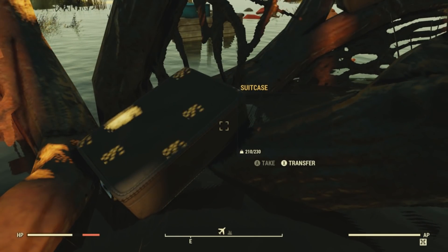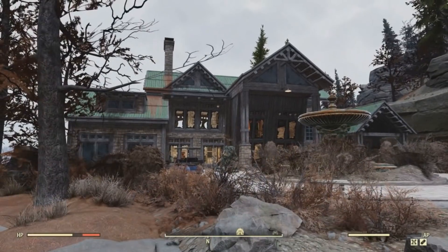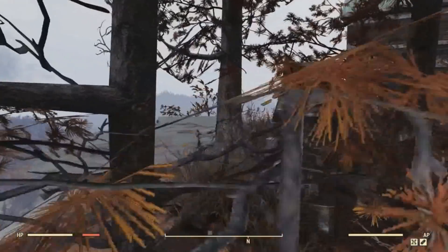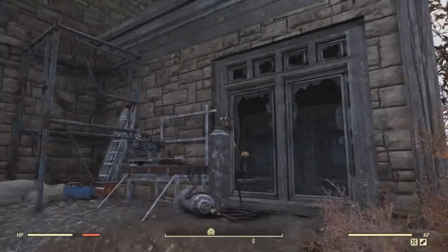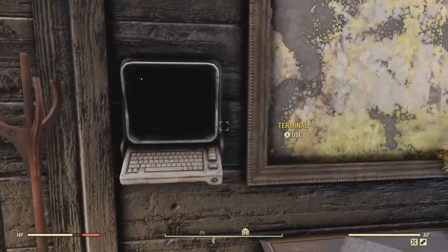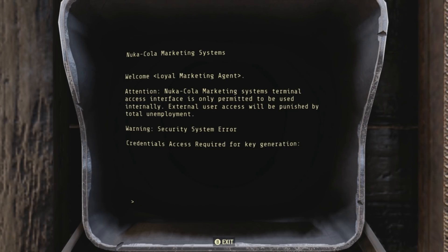Once we have the access code, we're going to want to head over to the Ingram Mansion and use the terminal in the back. The terminal will actually be located in a room where it seems like the windows were busted out to enter inside. Not too sure in the lore if there is any on who actually busted these out. But as you can see, there will be a terminal located on the wall in here. This terminal will only have one option to use, which is to generate a one-time key code.